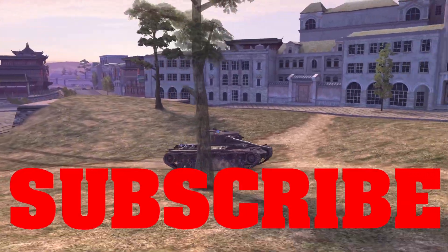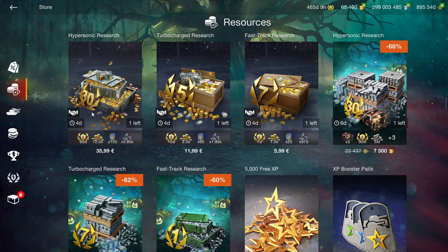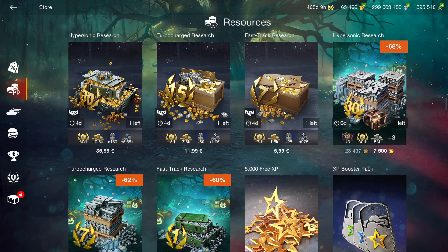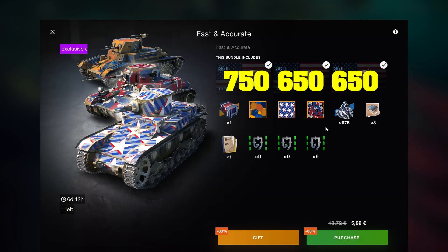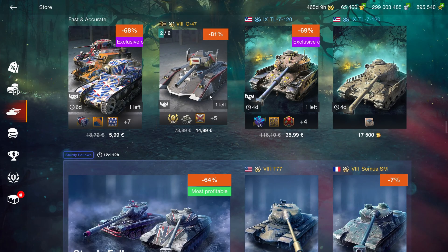Let's go through what's actually worth it and what's not. In the resources this time there are no credits, so if you're looking for resources this is not the rotation for that. These vehicles can be sold for 650, 650, and 750 gold respectively, but it's still not really a good bundle and not worth it.